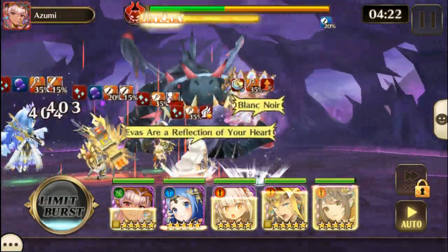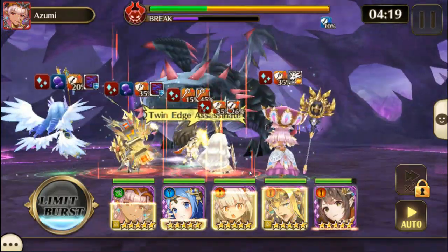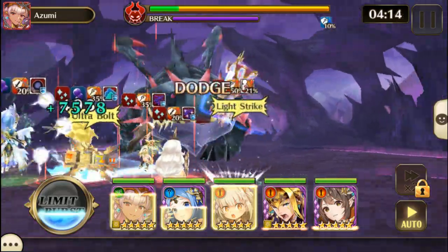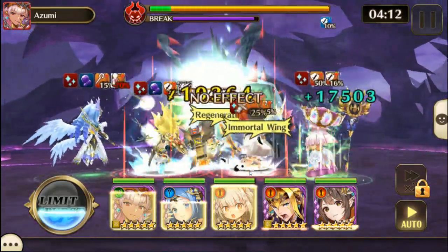The most effective element is light, followed by earth and water. Attack works better here than magic attack. As you can see I'm only using Envy just because I can.